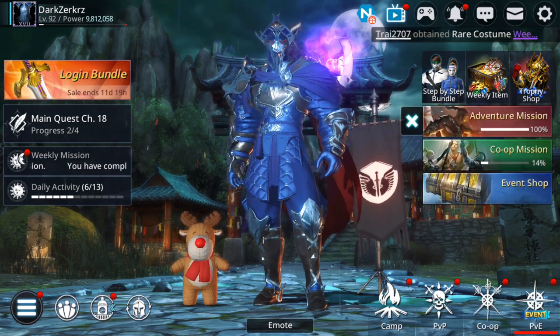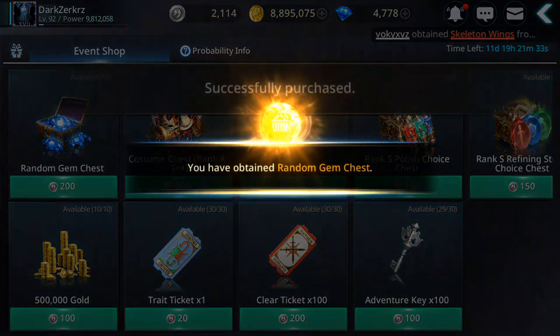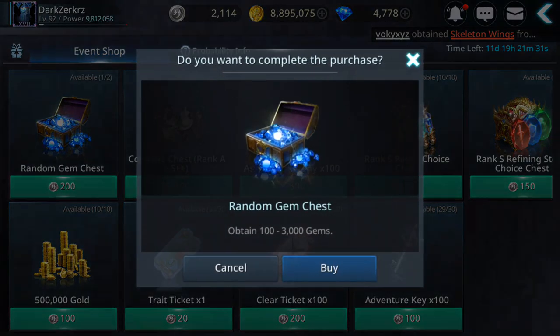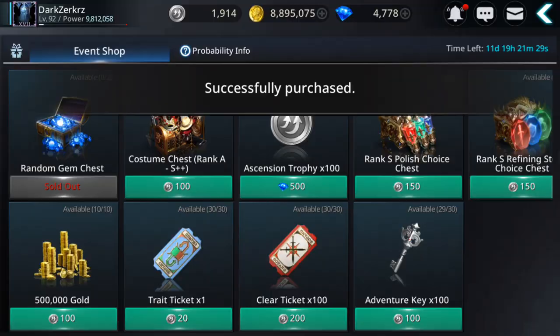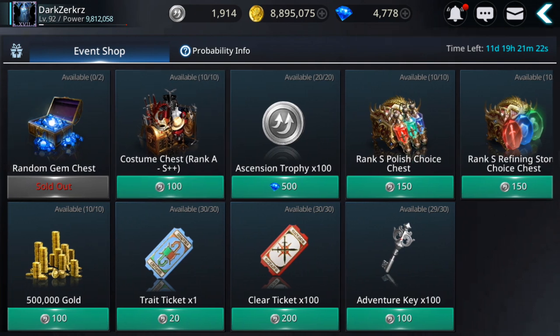For example, I'm definitely gonna get the random gem chest which I'm gonna open. Costumes I won't get on my main — I got costumes from my alt. In total you can buy 60 costumes because you have 6 characters, so I bought half so far — I have 30.